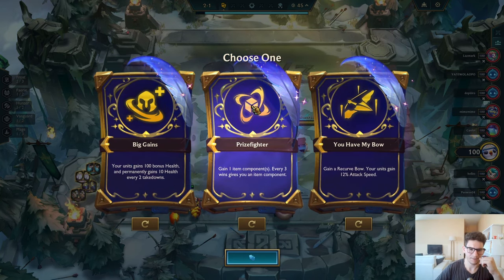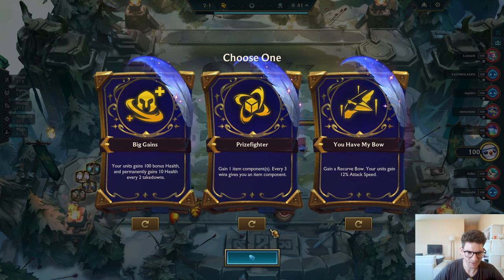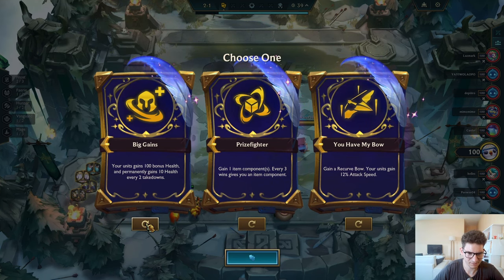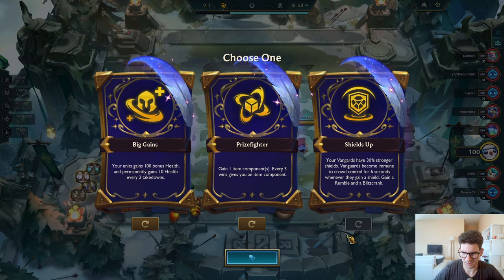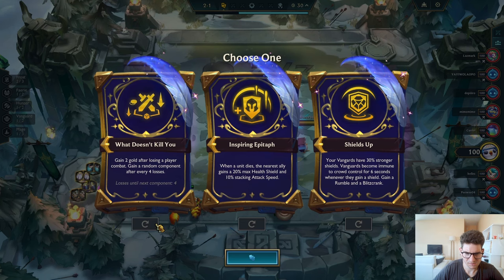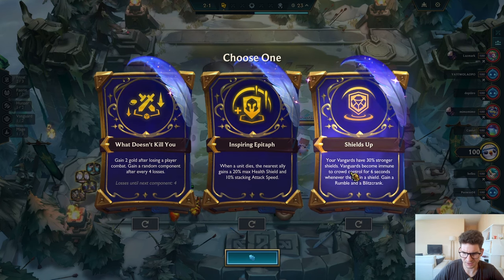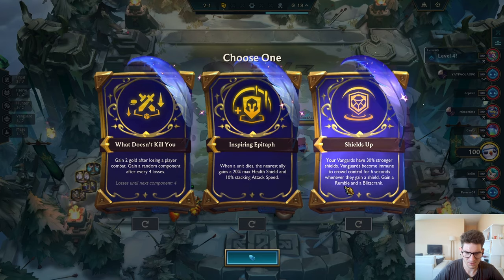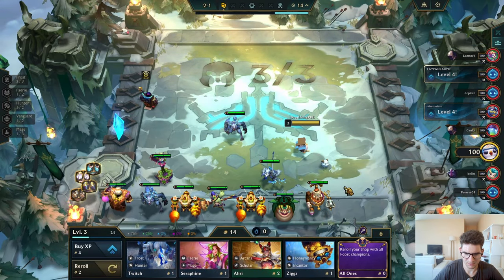Welcome back with another game of Set 12! Let's see what we get — I don't like any of this. Okay, all right. Your vanguards have 30 strong shields. Vanguards will become immune to crowd control for three seconds — three seconds — in your humble Blitzcrank.